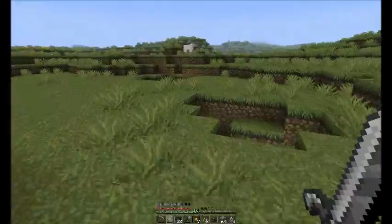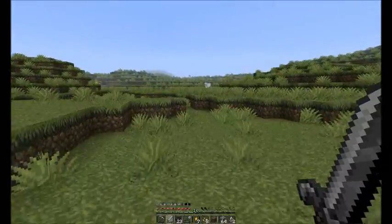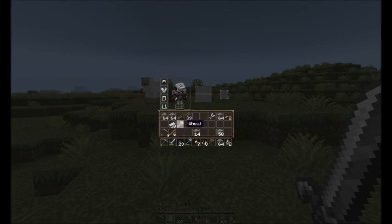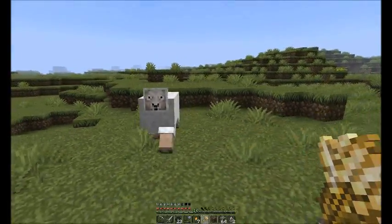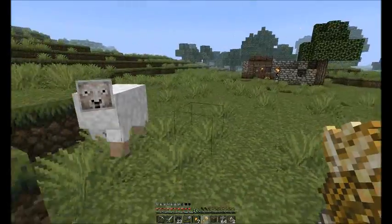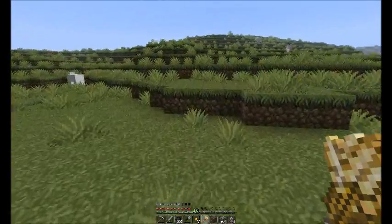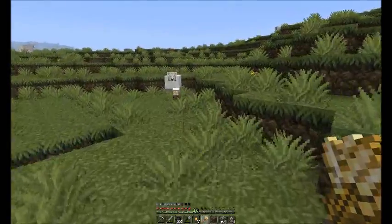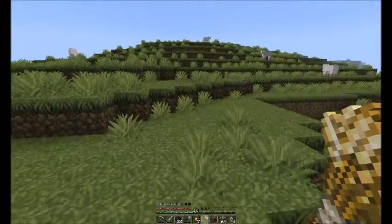And then you need to find something to attract it with. So we'll just try out this sheep here. Look at that — it follows you. Because you've got wheat it will follow you. And you can pretty much gather up any of the animals around here that aren't trying to kill you.